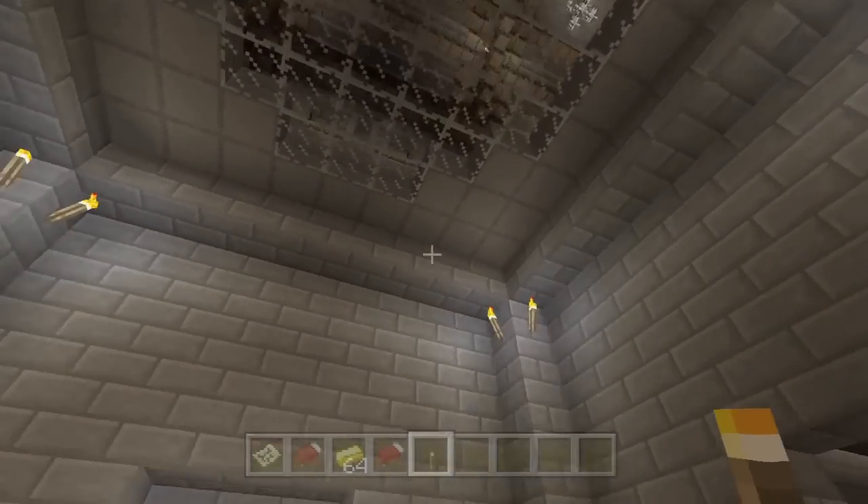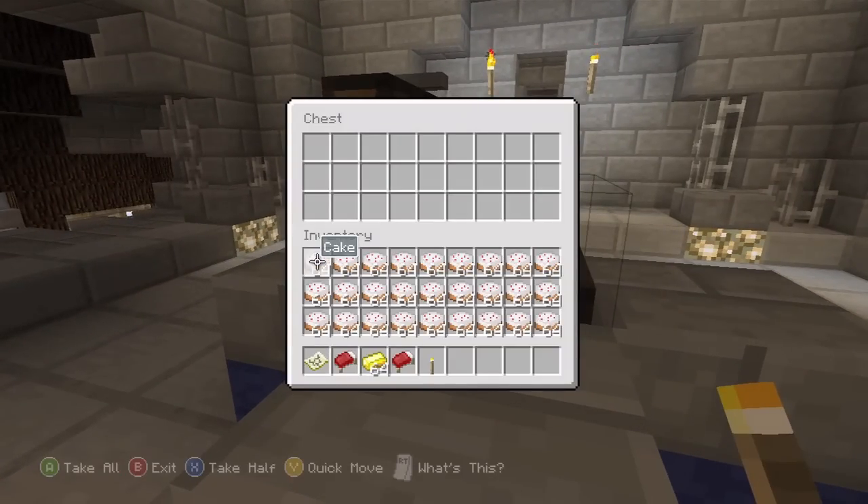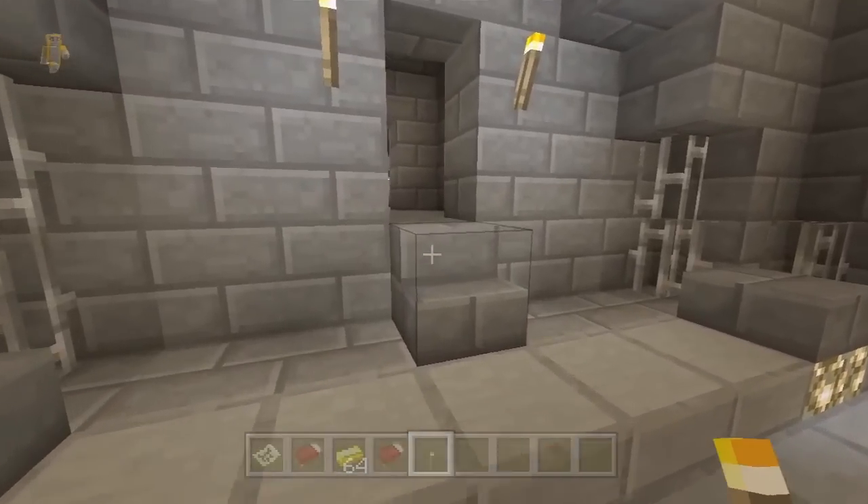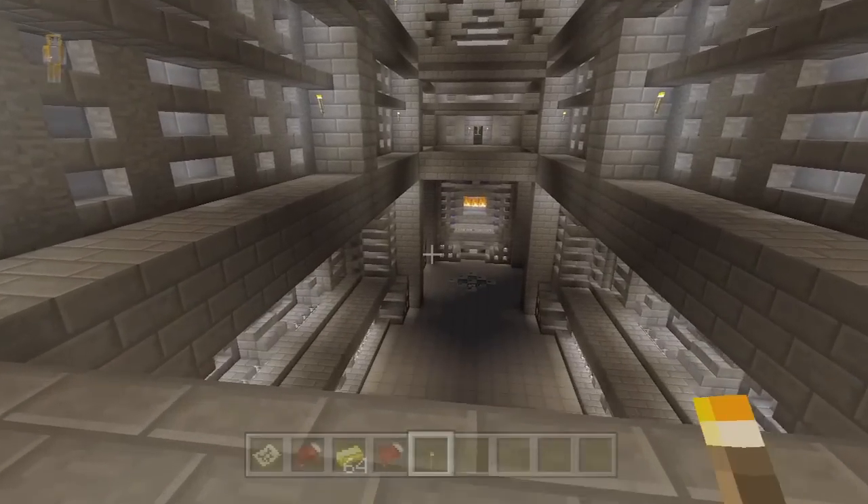Look at the roof through there — how tall the ceilings are! What's in the chest? Nothing. I'm going to put one piece of cake in there, seeing as I have plenty of cake to spare. Seeing as this is Stampy's Mansion, I should leave cake around the place.